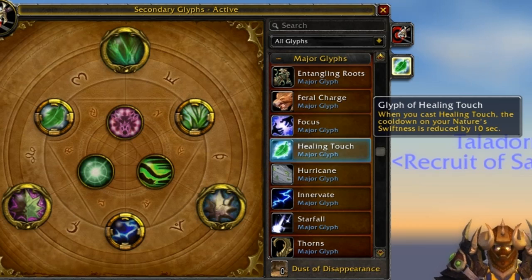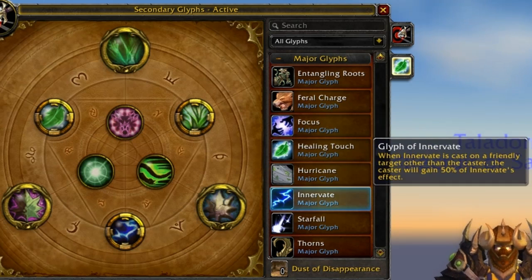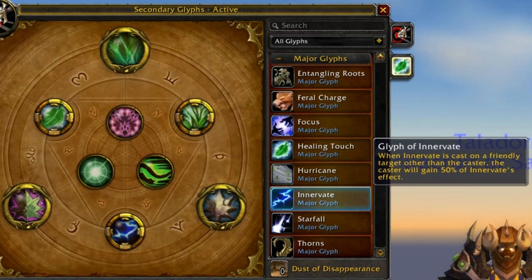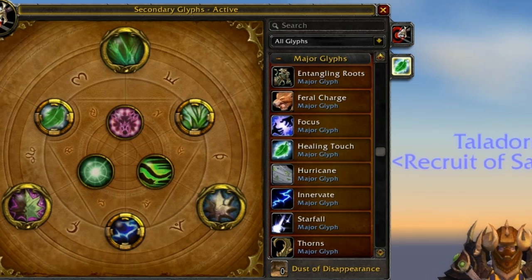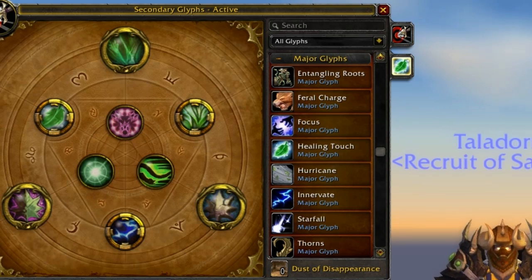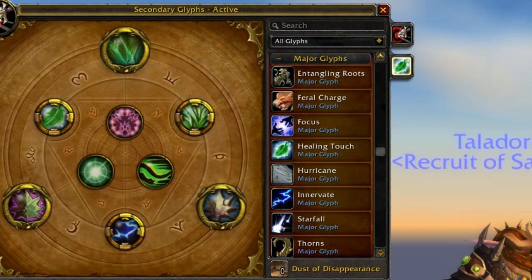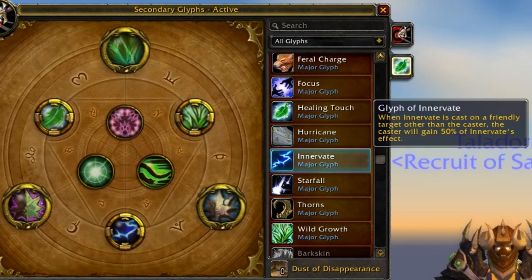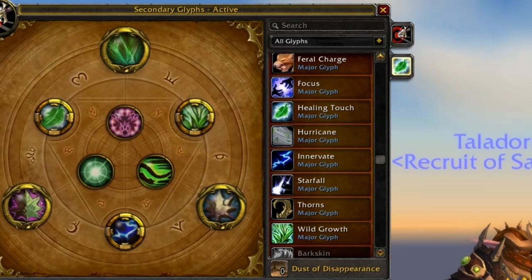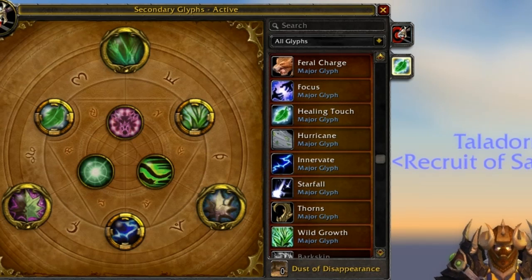Next we have Glyph of Innervate, which is very nice. You'll be able to Innervate someone else in the party and still receive 50% of the Innervate's effect on yourself. That's very nice for fights like Admiral Ripsnarl from Heroic Deadmines where you just need to get him down faster. You can throw it on, say, the Mage who ran out of mana and his Evocation is on cooldown - still receive 50% of the effect, just enough to keep the tank up and getting the Mage the extra mana to do the DPS he needs. In raid fights, a Druid's Innervate may be saved not for himself, but for perhaps the main tank healer - a Paladin - so having that and still getting benefit from it is a very nice effect.